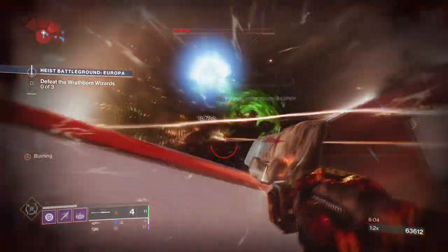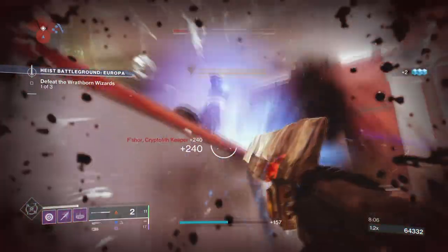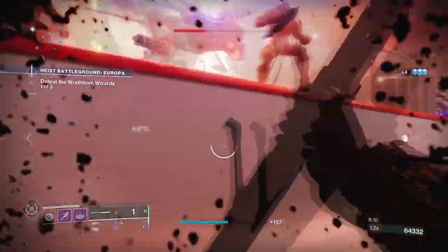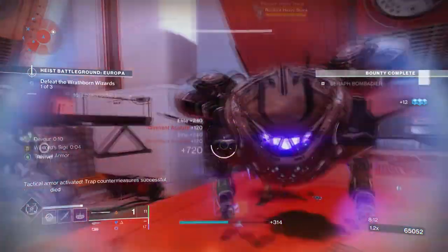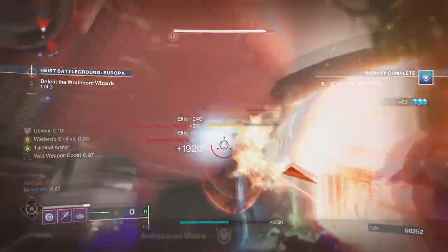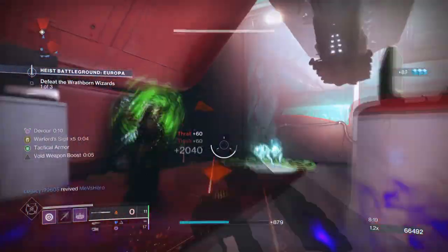This is also why I added Child of the Old Gods, as you will be using your rifts and the chances to get ability energy back is too good to turn down. Chaos Accelerant is also a good choice, but this will only benefit you if you tend to use your grenade a lot, which the build can switch in and out of if need be.